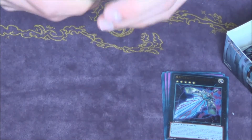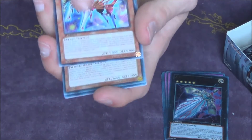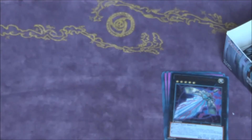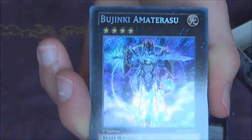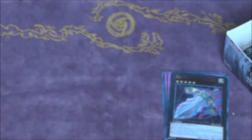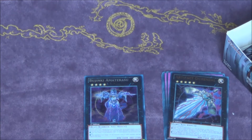I hope this box is going to be really good otherwise I'm going to feel robbed. A rare Augustus and a secret rare Bujinki Amaterasu — we open with a secret rare. Looks really nice. I still kind of want an Ulti of this, then I'd have a secret, a ghost, and an Ulti. That's a good start at least. Let's try and get two secrets to make up for the lack of foils in the last box.